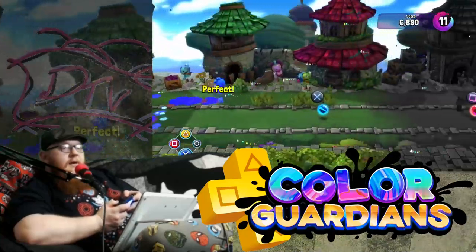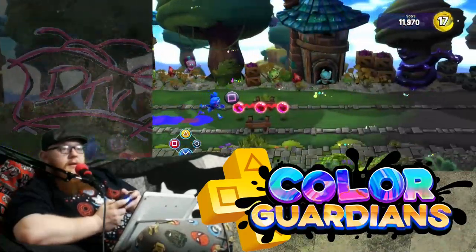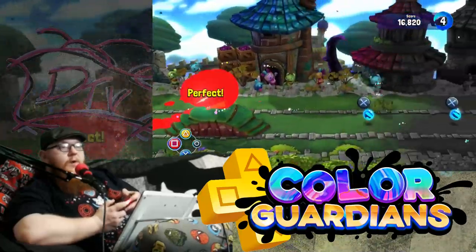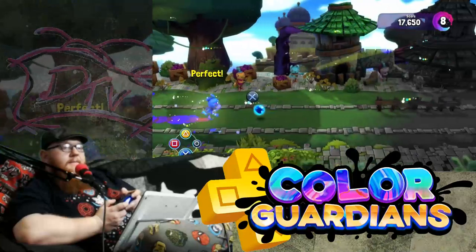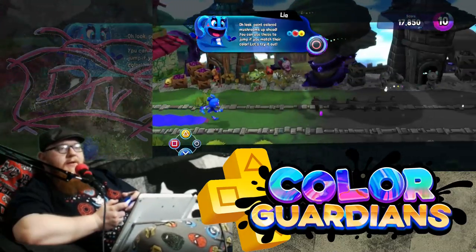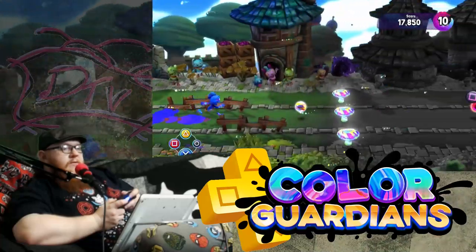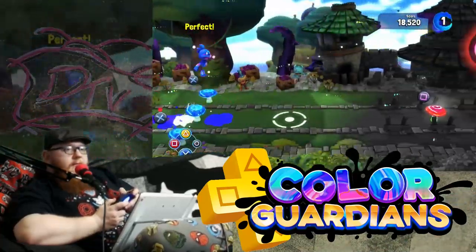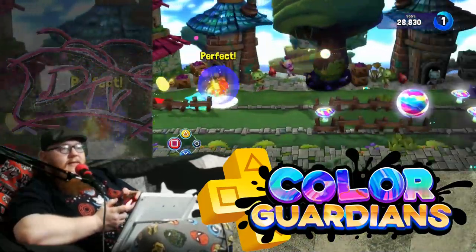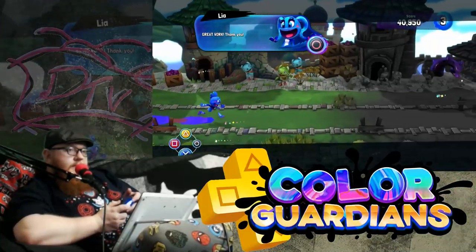This is essentially just a runner game. Isn't this simple and fun? The last time I was playing a game just like this was actually when I was playing Kyuari for Free Play Friday. Look — pink colored mushrooms up ahead. You can use these to jump if you match your color. Let's try them out. Bouncy, bouncy fun! Let's get them all! Great work. Thank you.